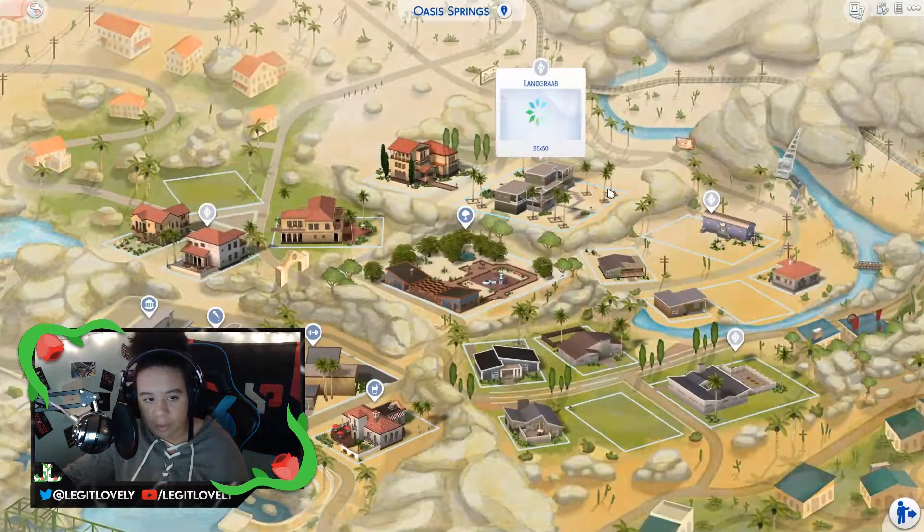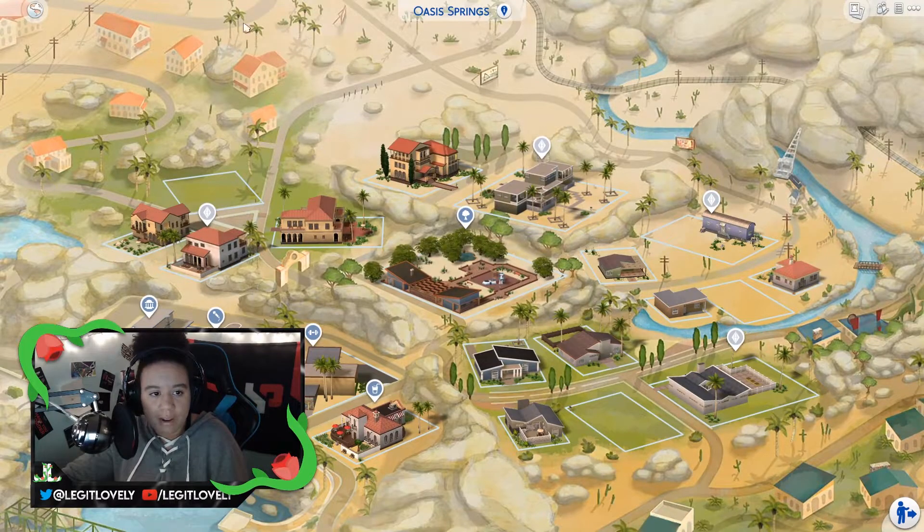The next world that has a custom map is Oasis Springs. You have palm trees, little cactuses out here, this tower right here, and a little bridge over here — there are so many details added on the map that aren't actually in the game itself, they're just added on this screen. Everything just looks so much prettier and I'm in love with it.